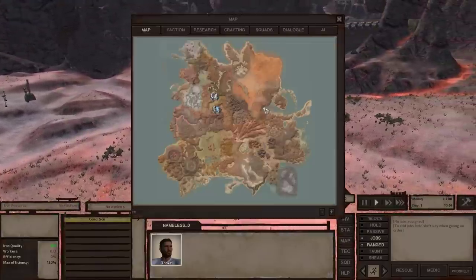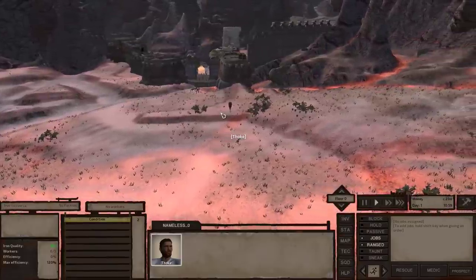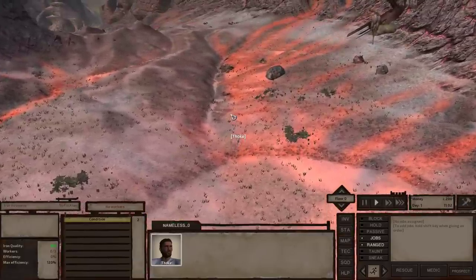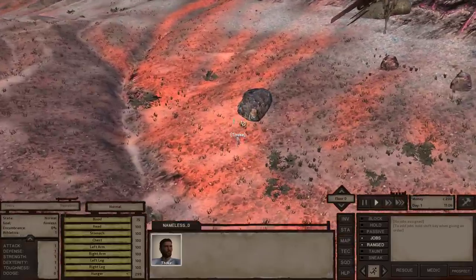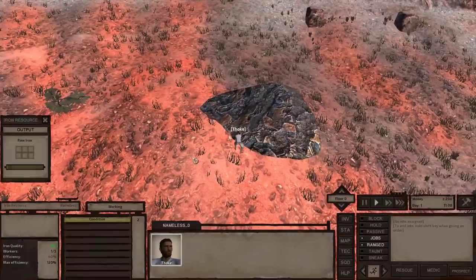We spawned here, and pulling up the map I can see this is in Bad Teeth. I'll try to keep map spoilers to a minimum, but this is a fairly popular city in Holy Nation territory. I'm going to run over here to this iron resource and start having my character mine this resource.